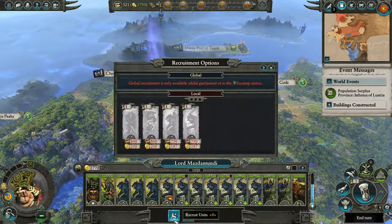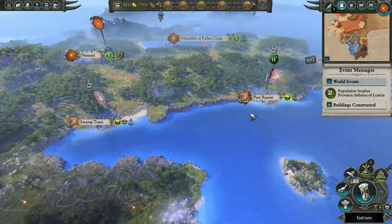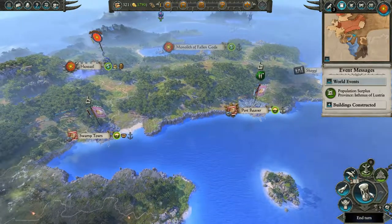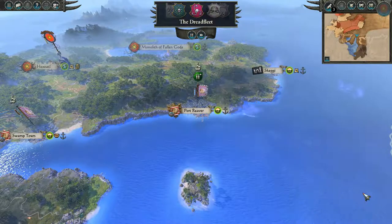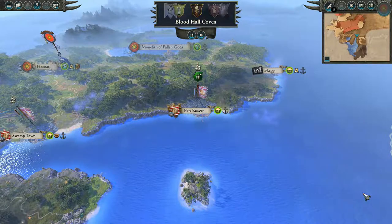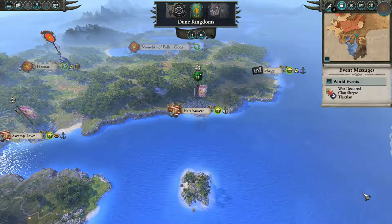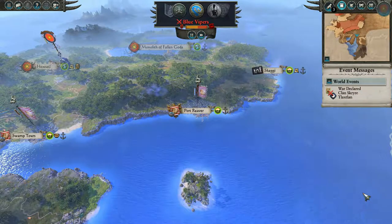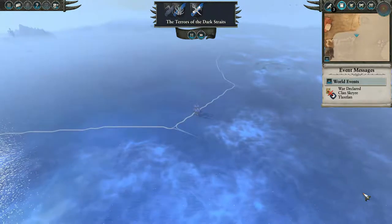We can recruit some units next turn — right now we have insufficient funds. I'm glad the New World Colonies have good armies and hopefully they'll take Skeggy, which is ideal because I really don't want it. Maybe later I can crush them or get military access and have them as a kind of vassal state — but we'll see what happens.